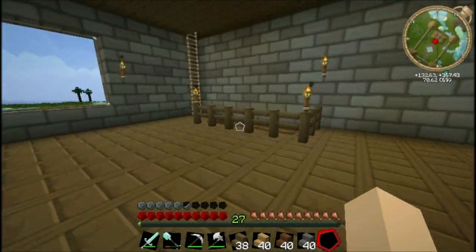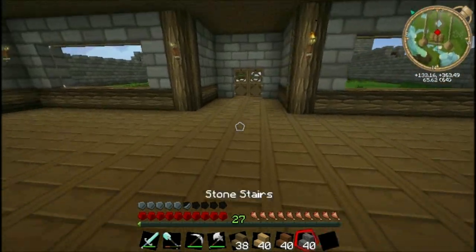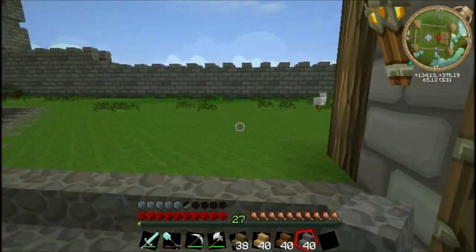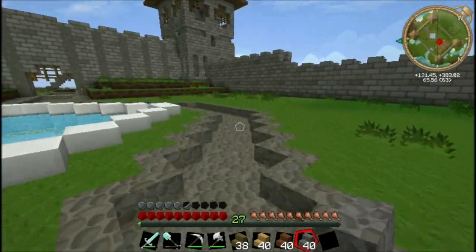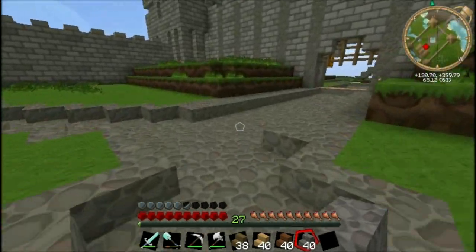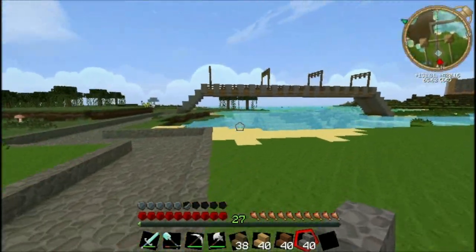So it's another glorious day here in Minecraft and today we're going to be taking a look at adding a support to the bridge. Because the way it looks now, it's there and it's a bridge, it goes across water, but there's nothing holding it up, which isn't very realistic. There needs to be something holding it up.